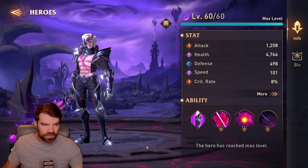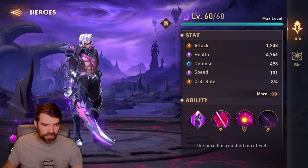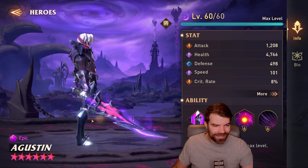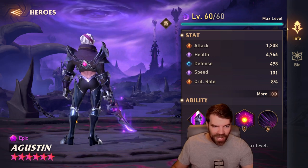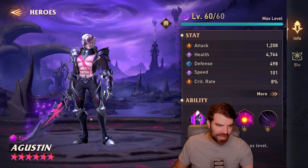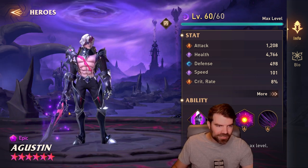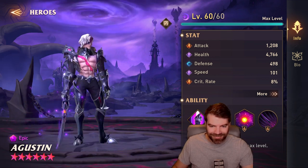Here's Augustin — he doesn't have an animation yet. Looks pretty cool actually. I love that sword — it looks really cool. He's definitely showing some lower back for the ladies. Look at that six-pack he's got going on with a huge chaos cut across him. He's got an eye patch and everything. He looks really cool, I like the looks of him.